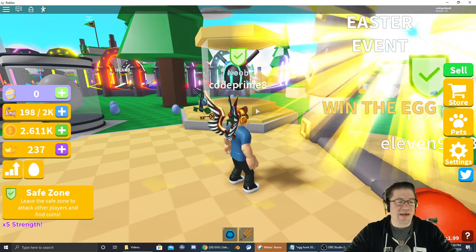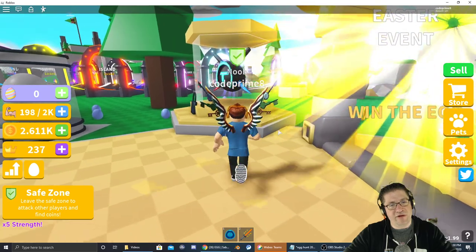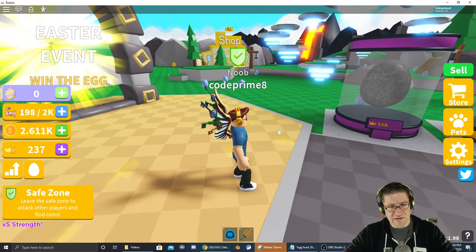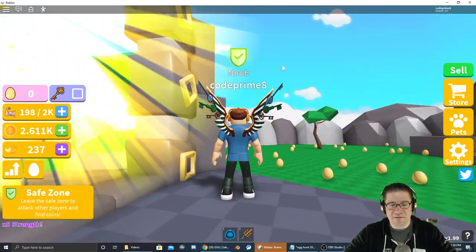Right off the bat as soon as you jump into the game, there's this little Easter egg right over here to the left. You click on it, you teleport over here. There's the egg but it's locked — I just jumped straight in. Oh, that's the wrong one.